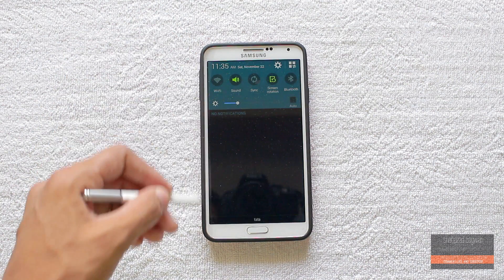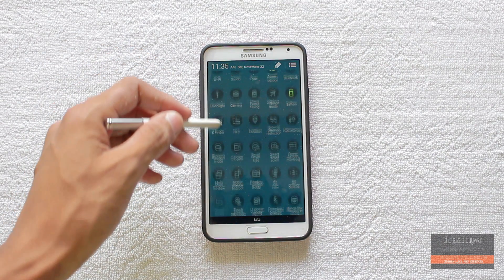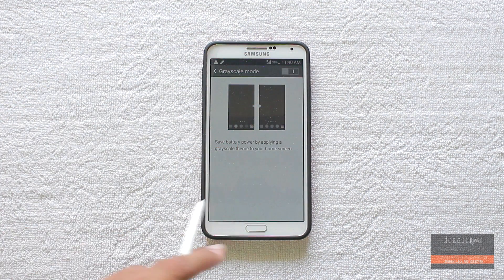In the notification bar you can see the new circular toggles and all the features are working here. Ultra power saving mode works well and you also get the grayscale mode in normal power saving mode.